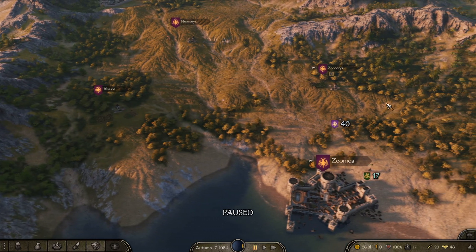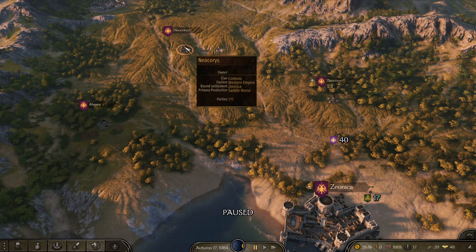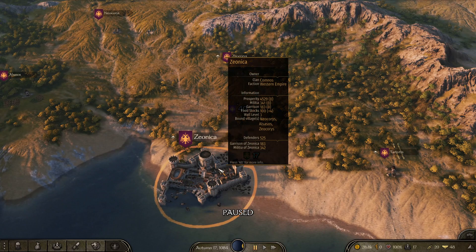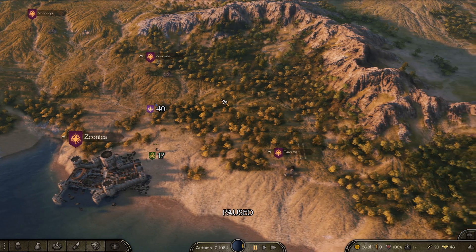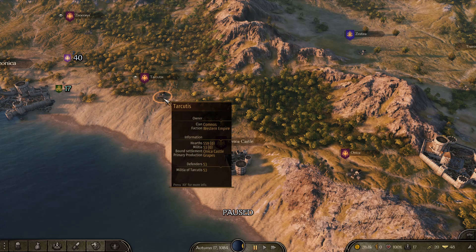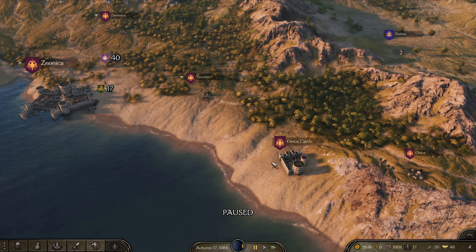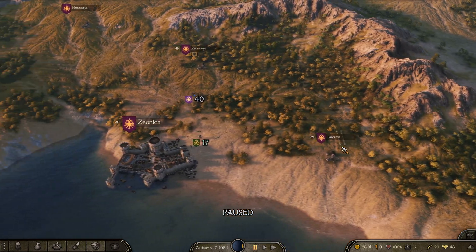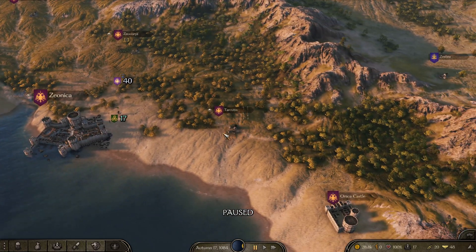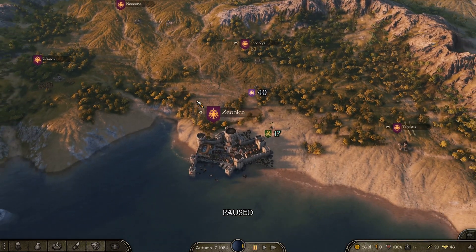You've got three villages connected. Click on each one - you've got primary produce of grain, and grain again. So you've got two primary productions of grain, meaning there's a large amount of grain coming into the settlement. But you also want to look at neighboring castles. There's a castle here producing grapes, and another settlement producing olives. Those two villages are connected to Onika Castle, but their production goes to the nearest settlement - which is Zionica. So you haven't just got grain going in, you've also got grapes and olives.